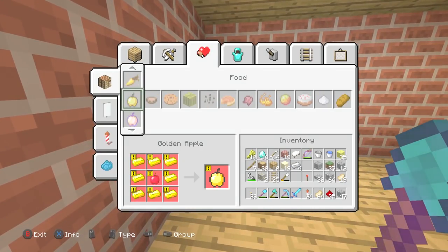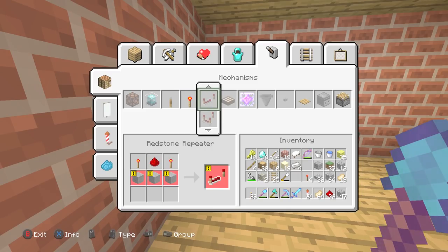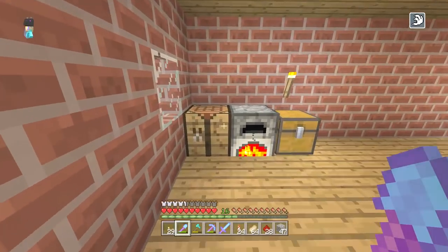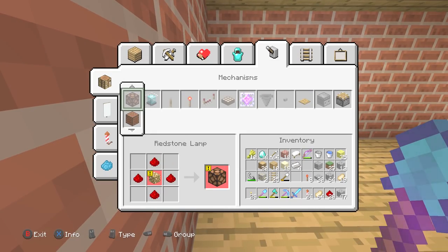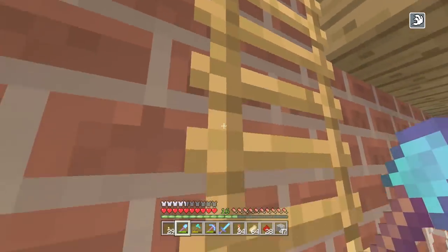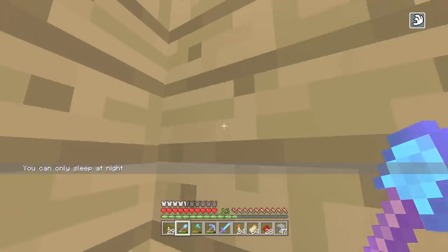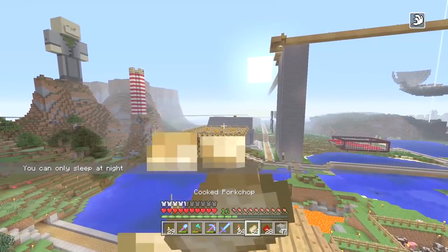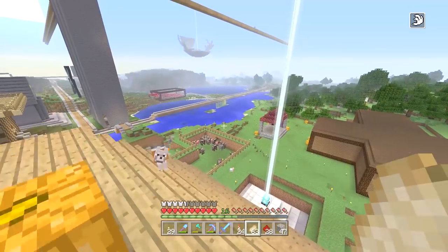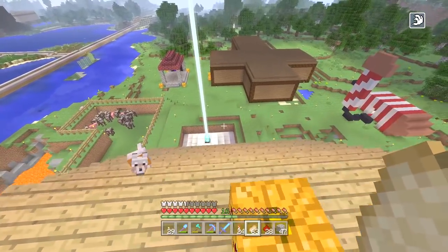We need to make a bunch of repeaters — at least four, probably. So we need eight torches for that, and then we need some stone which I don't have yet. How much stone do we need for repeaters? We need 24 stone — actually I think it'd be 12 stone because I'm making eight repeaters. So we'll wait till we can go to sleep, or maybe do a little bit of talk and chill and look at the farm.